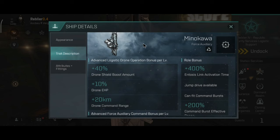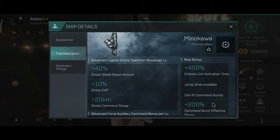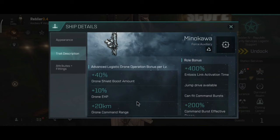Today I'll be playing around with the Minokava. The role bonus on the ships is mostly the same — you get anchoring activation time, command burst range, you can fit main weapons, and they can operate super heavy logistic drones. The advanced logistic drone operation bonus gives plus 40% drone shield boost, 10% drone effective hit points, plus 20 kilometers drone command range. The advanced Foros Auxiliary command bonus gives plus 4% shield resistance and plus 10% remote shield boost amount, minus 10% remote shield boost capacitor need. The advanced carry command bonus gives plus 6% shield combat burst strength and plus 3% skirmish command burst strength — overall very similar to the Apostle.